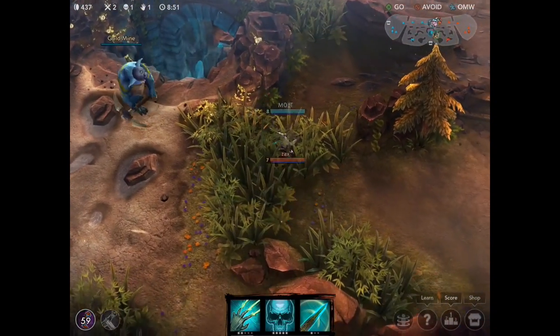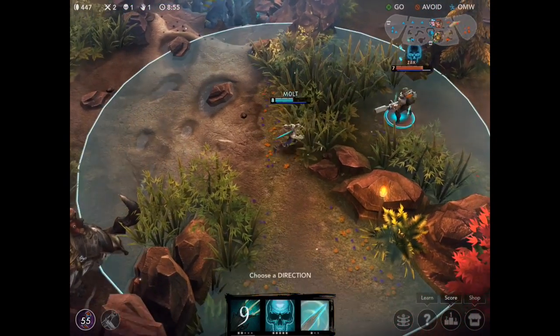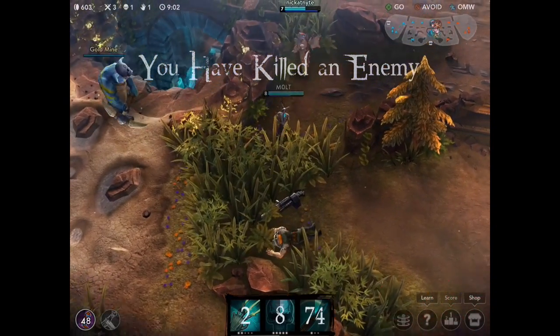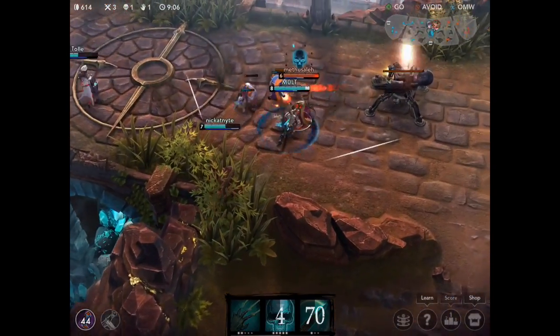We're going to come up this way. I see Saw right here and we're going to use our first ability on him — Dead Man's Rush — which gives me a health barrier. He tries to push away and I crit him with Spectral Smite once again. He is a beast.